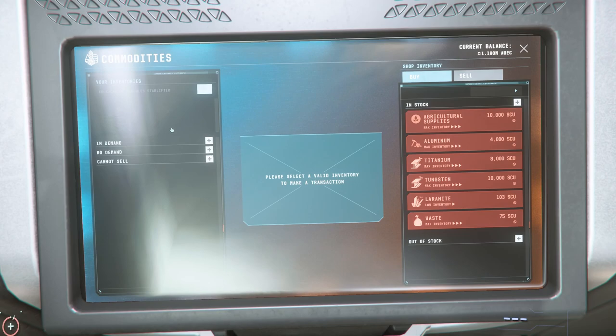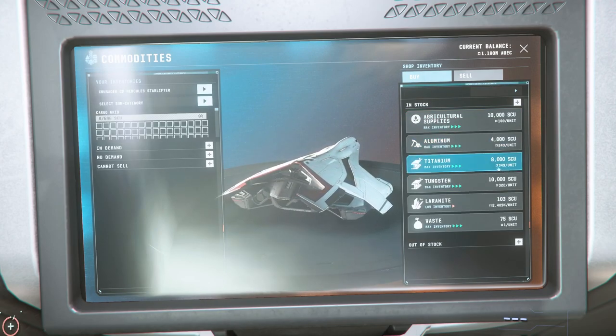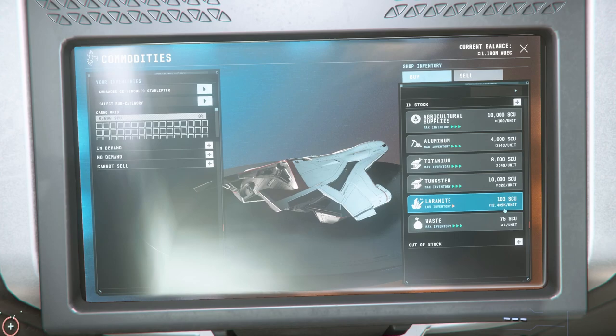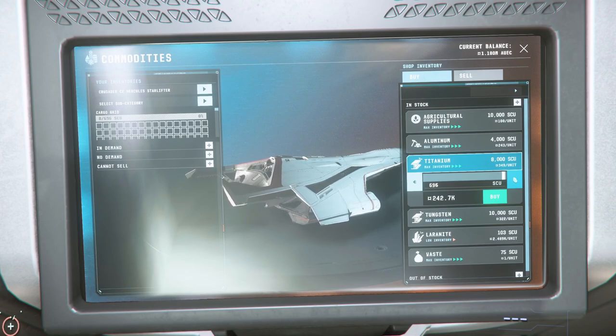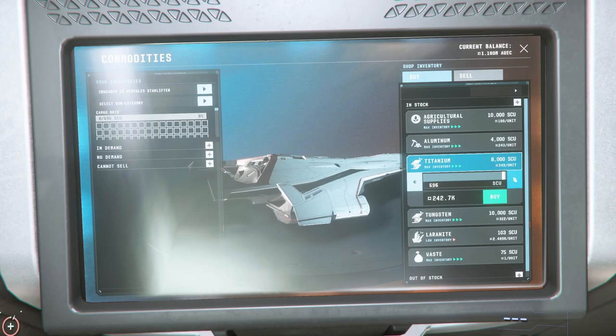There are two commodities that you can buy in these locations. The first one is Titanium and the second is Laranite. For those of you on a budget I'd recommend just buying the Titanium, and this will give you a profit of around 110,000 in a fully loaded C2. For those of you with a bit more money in the bank, I'd recommend buying as much Laranite as you can first and then filling up on Titanium.